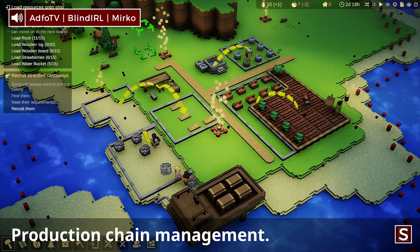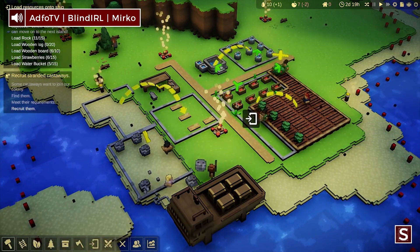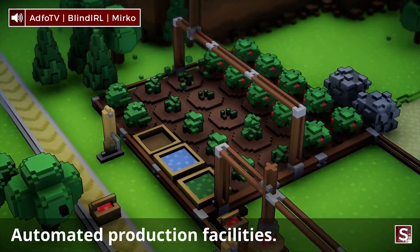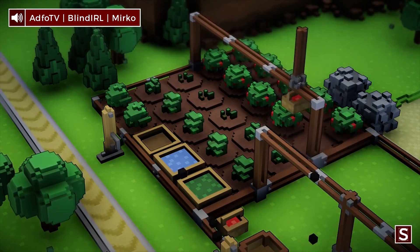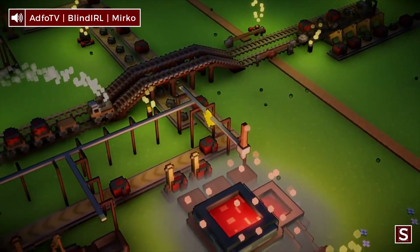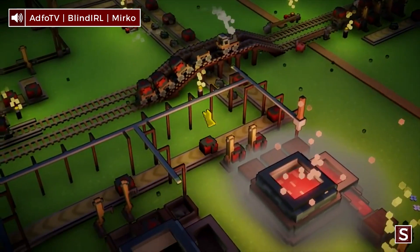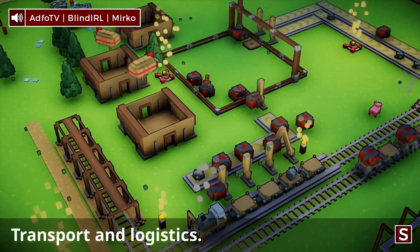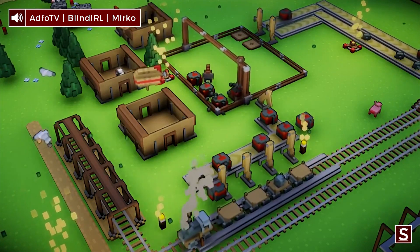So tell us a little bit about QB Fractorium and what kind of game it is. The easiest way to understand it is if you know some of the games it's related to. It is a mix of the Settlers and Gnomoria in the early game, where you build a settlement and a small colony. Then in the mid to late game it's going to be a bit like Factorio, where you build automation and transport systems and manage a large-scale economy.